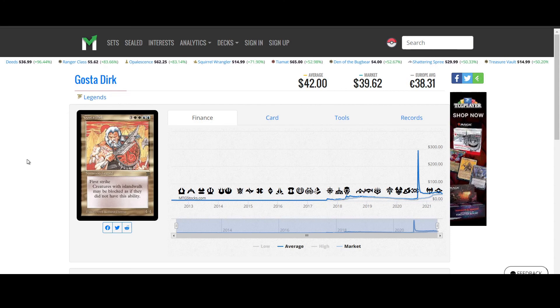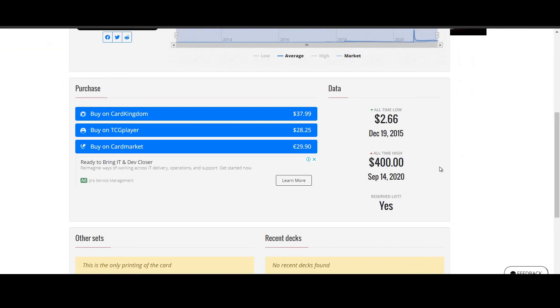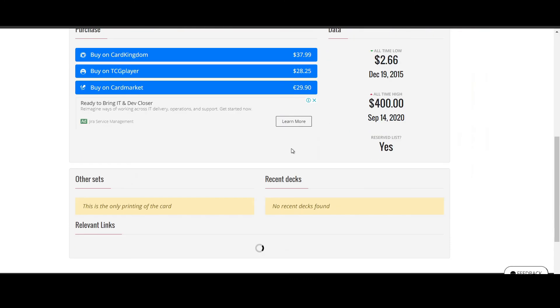And Ghoster Dirk from Legends. He is three colorless, two white, two blue — a legend with first strike. Creatures with islandwalk may be blocked as if they did not have that ability, and he's a 4/4. The art looks kind of cool. This card has been pretty stagnant except for a jump all the way to $290 — I hope no one paid for that. Currently it's $28. It's terrible; there's obviously no other place to get this card but it is not good.